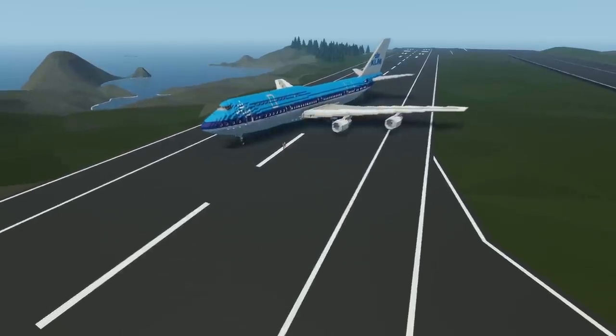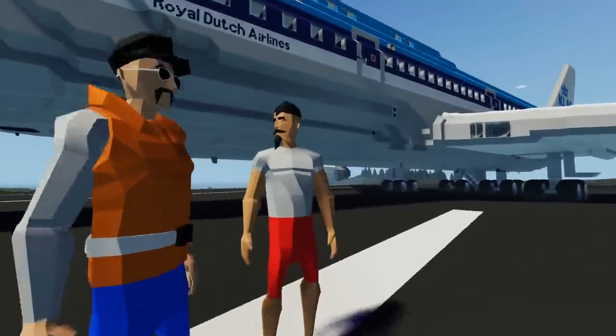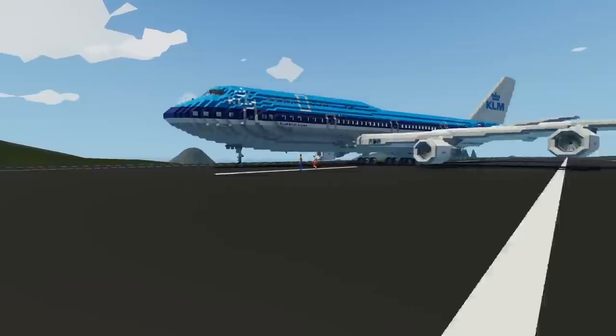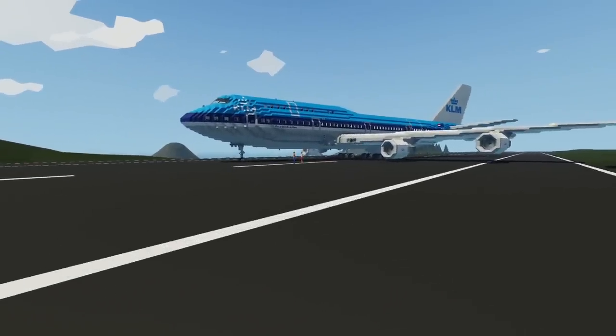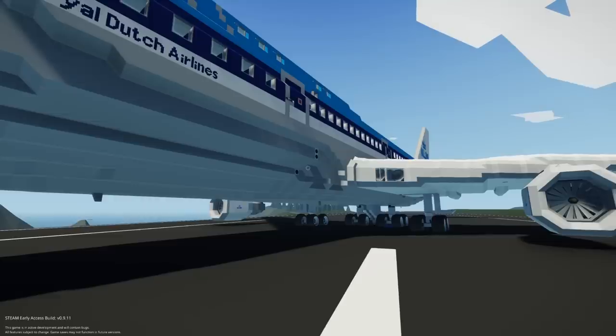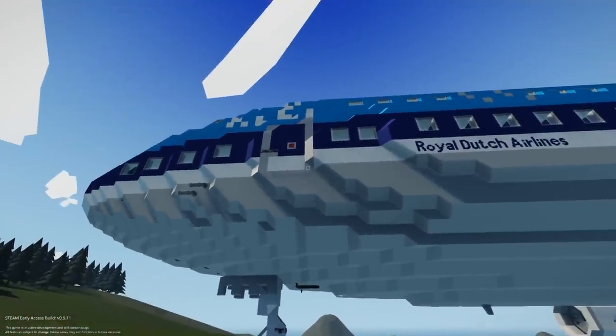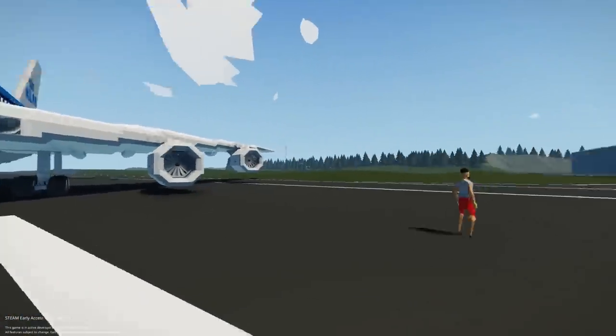Hello YouTube, Komodo Gaming here for you guys. Another episode of Stormworks and I'm here with Frantic. I'm doing really good except I'm a little afraid of the massive — what is this, a 747 beside us? Yep. Holy man. It's a 747.